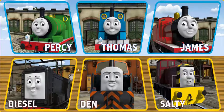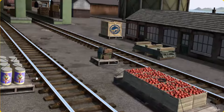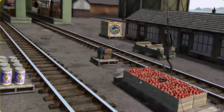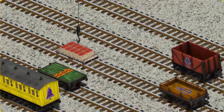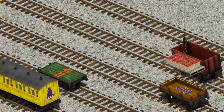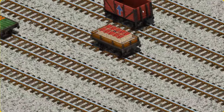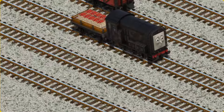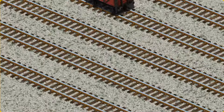It's a busy day at Brendam Docks. Thomas and his friends have many deliveries to make. Diesel must deliver the crates of apples to Farmer McCall's farm. Show Cranky where the crates of apples are. There you go, let's lift and load. Now the cargo must be loaded. Show Cranky where the orange flatbed with the picture of an anchor is. You found it!